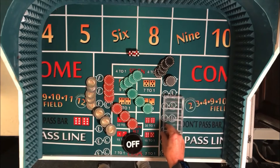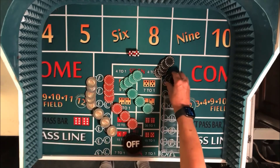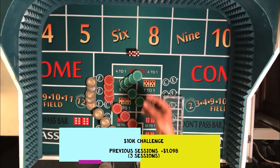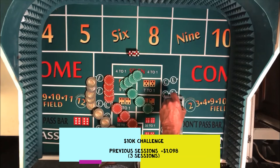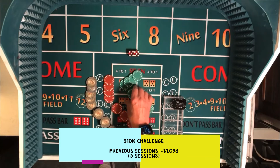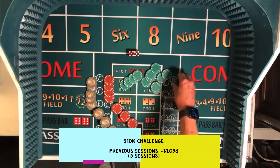Hello everyone, Professor Profit coming to you from Craps University. Today we're going to do session four of our 10K challenge where we try to win $10,000 in one month. We'll have 31 sessions to do it. Through three sessions we're at almost $1,100. So we'll continue on tonight and see if we can build on that and get a little closer to our goal. We're going to start out with the $1,500 bankroll.